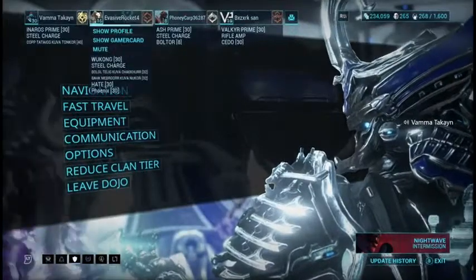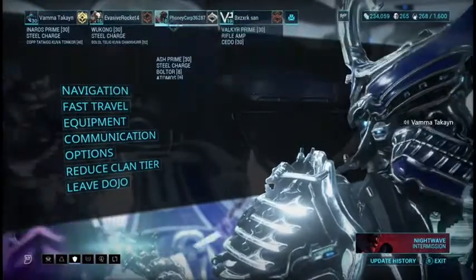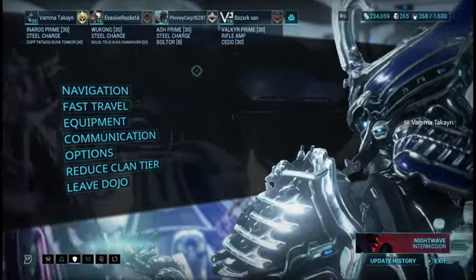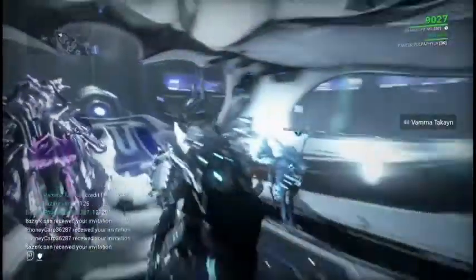We have a full squad here. I have Evasive Rocket with me, I have Phony Karp, and I have Balix. Phony has never done Railjack before. We're going to take him on a level 100 mission, and now he knows to follow Balix around so he can see exactly what he's supposed to do and why.